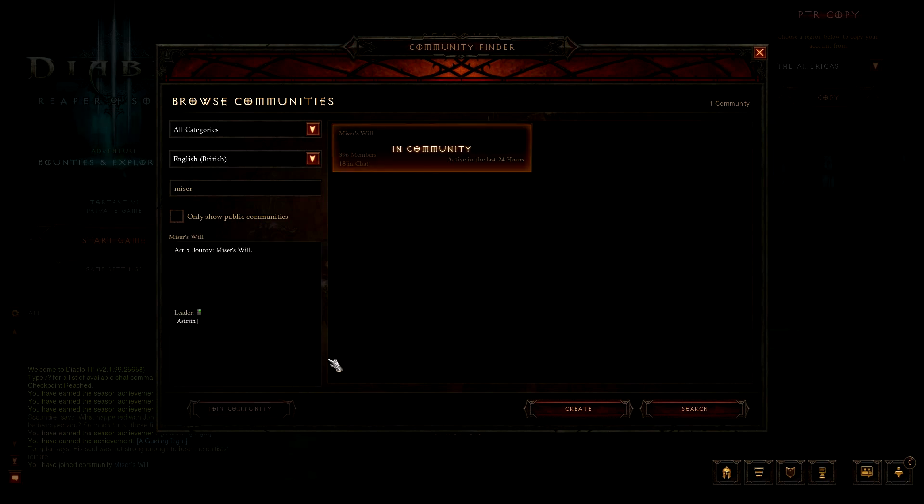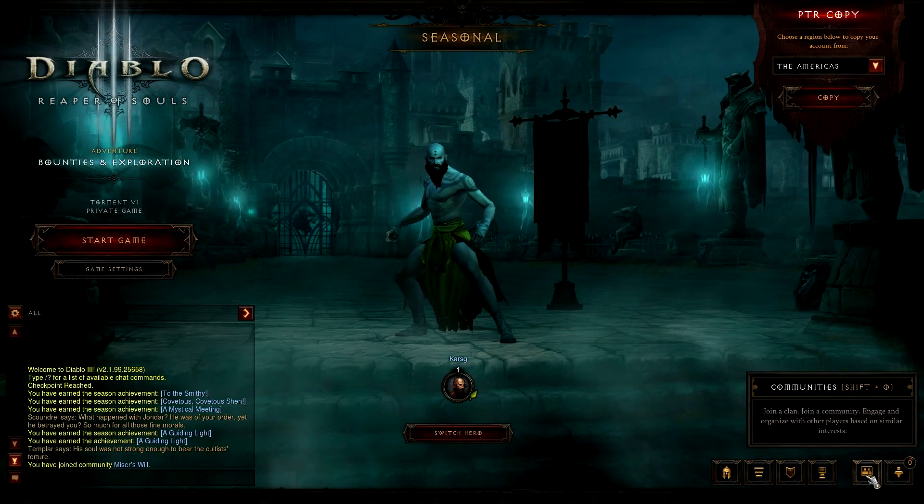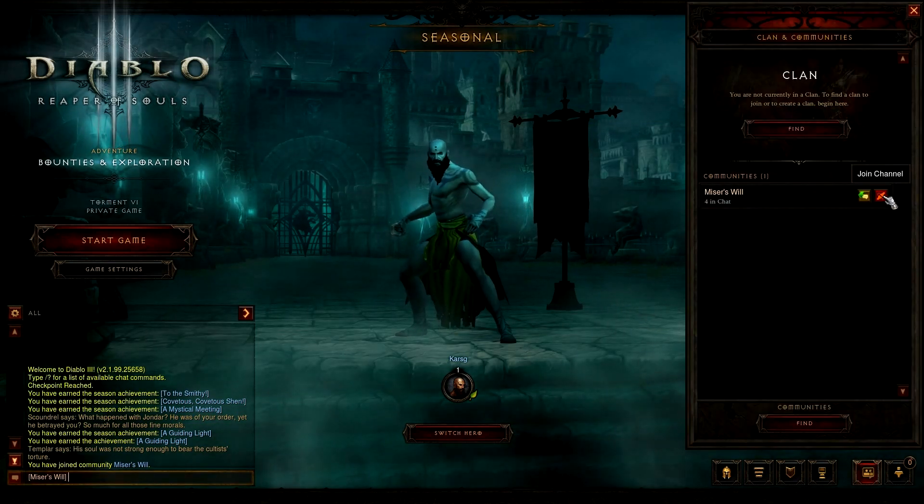You can do this solo, but it is much faster if you have a friend or join a community — just search for Miser in communities to find one.